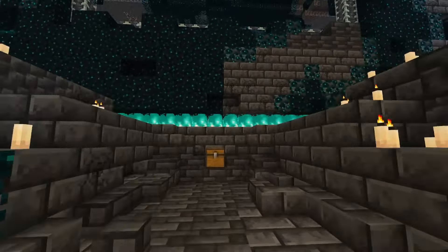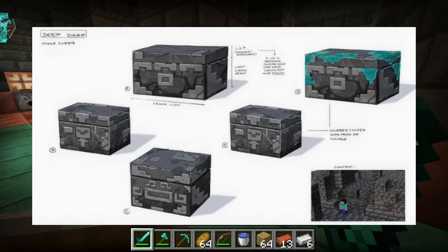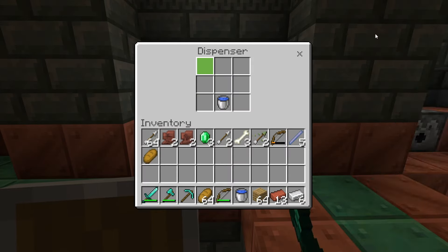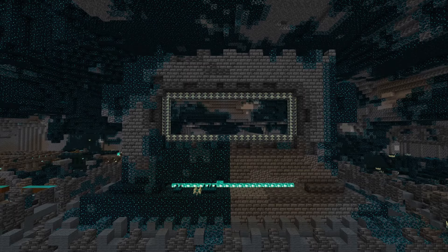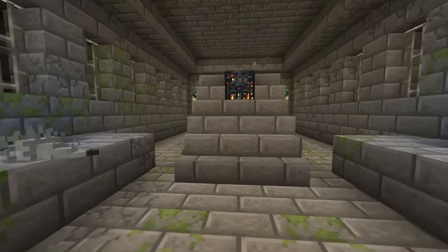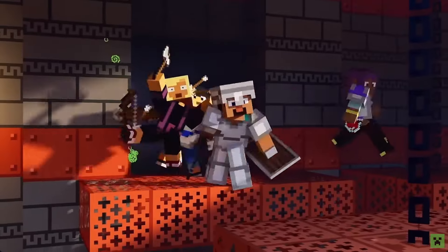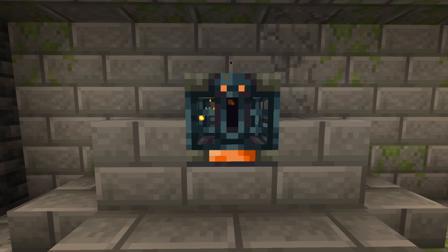One way they could use this is in the Ancient City. In some concept art, we see these stone chests that a lot of people, including me, are pretty disappointed we didn't get. But if they introduced a Vault to the structure, it could look like that stone chest and make a loud sound when opened, potentially summoning a Warden. I'm assuming they're planning to update the Ancient City in the future to finally open the portal in the center, so the new Vault could hold the key to opening the portal, literally or figuratively. Similar to the Nether Fortress, the Stronghold has one purpose and mediocre loot. Giving these empty hallways a Vault system could be really cool — the Stronghold library could be turned into more of a maze where you'd need to find keys to Vaults scattered around the structure.